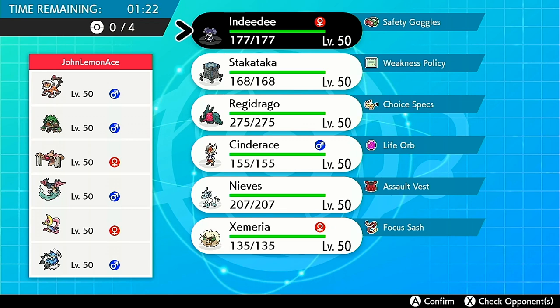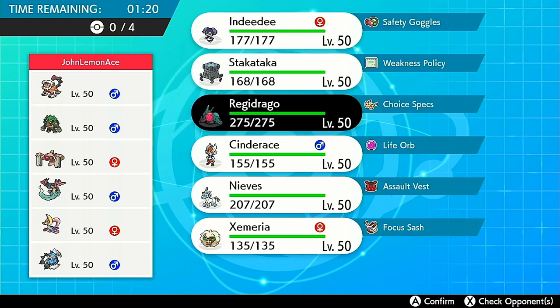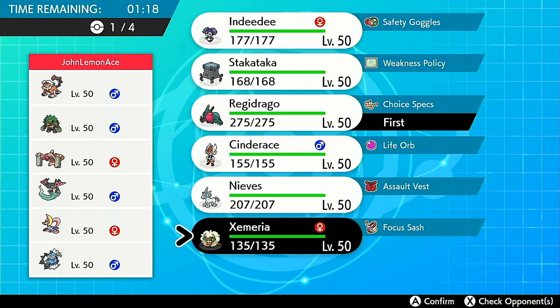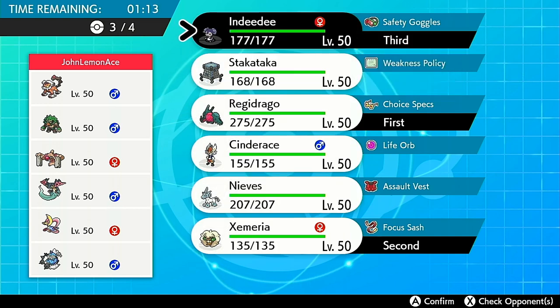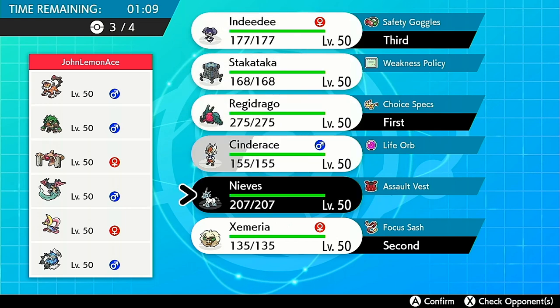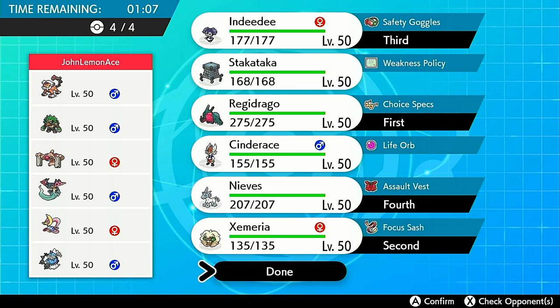They have no Fairy types, which means I can go in with Regidraco. So I'll lead off Regidraco and Whimsicott, and I'll also bring Indeedee in the back. Their Trick Room options are pretty limited — I kind of want to not bring Trick Room and just go ahead and bring Glaceon in the back, because it looks like a really solid Dynamax option versus this team.